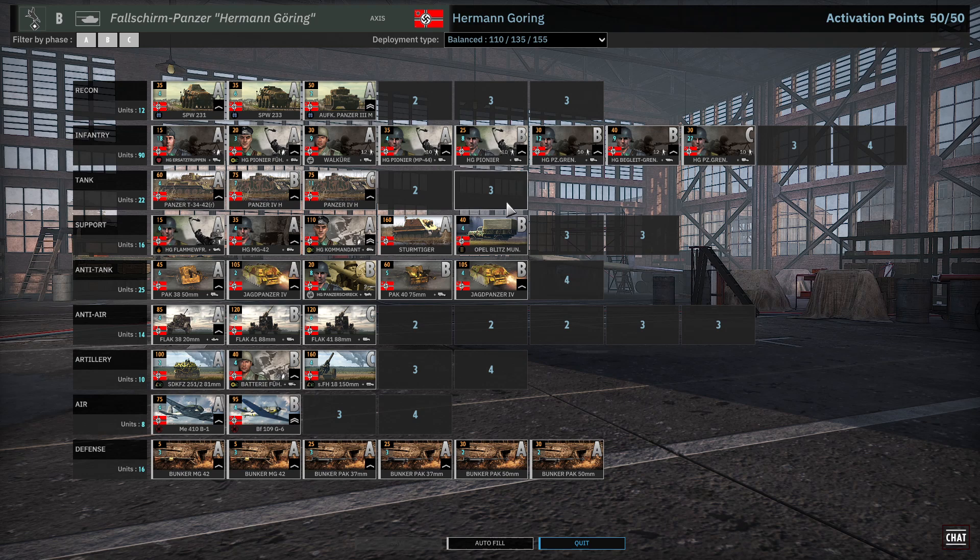It's got a pretty okay tank tab — nothing out of the ballpark, but it is good. A pretty solid support tab with some unique options. A really strong AT tab. A really powerful AA tab. An okay artillery tab — a lot of options, not a lot of slots. An absolutely awful air force, and a good recon tab as well. It's a solid division from the original game, so even new players can use it.